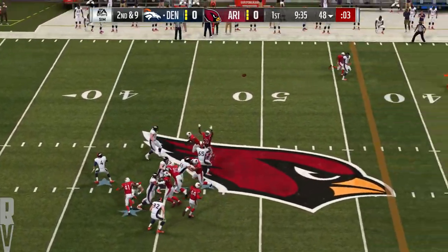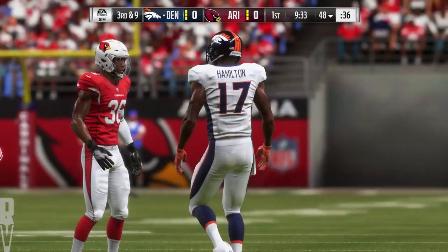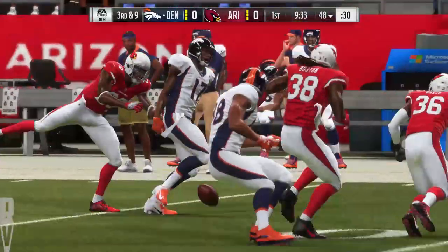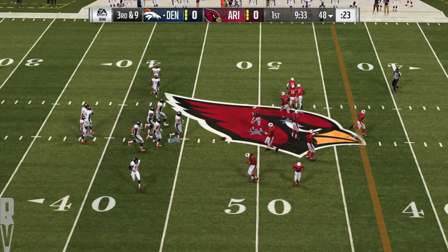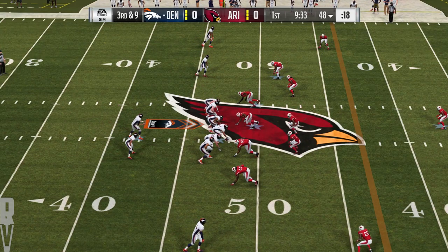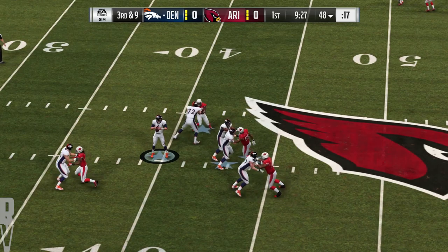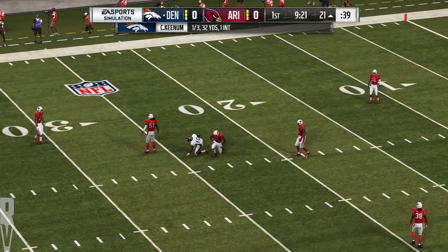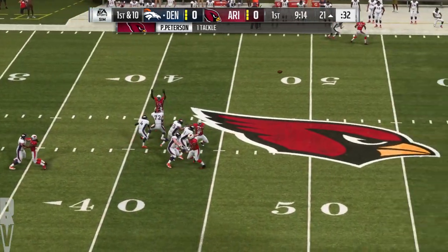They fake the handoff. Now Keenum — pass incomplete. Brandon looked like he had his hands on it for a moment, but that was going to be a tough catch because of the presence of the defense. Nice job to force the incompletion. After an incomplete pass on second down, that'll leave him trying to convert on third and nine. Shotgun snap for Keenum. He'll let this thing go for Sanders. It's caught inside the 25, and he'll get this one down near the 20-yard line, just shy of the 20. A gain of 32 that time.